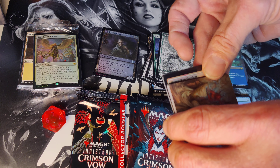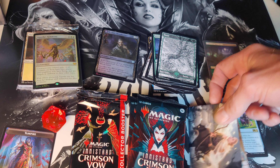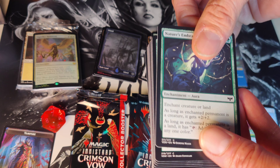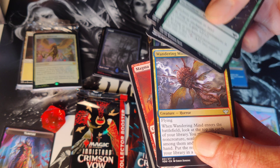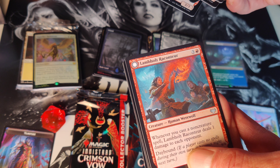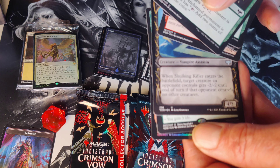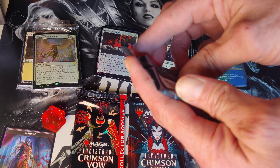Got a vampire token on this one — we'll put that over there. Sneak these over here — we got a foil island. Wandering Mind, Magma Pummeler, Frenzied Devils, Lambholt Reconteur — four uncommons there, and a fifth: Skulking Killer. Rare is Glorious Sunrise and a Fierce Retribution — should have had the uncommon for the foil slot too. Pack number three!